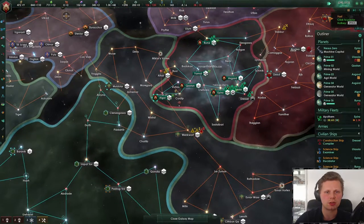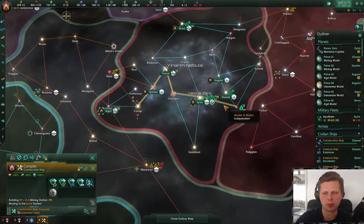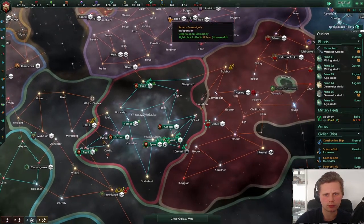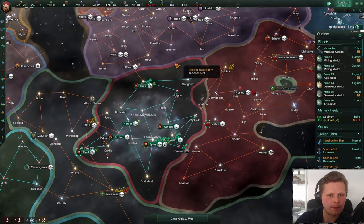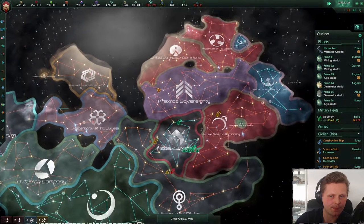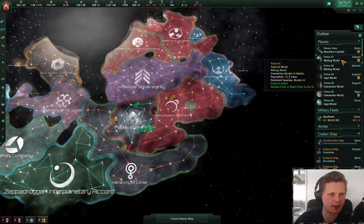We're now making 600 research. It's not the best — it's good enough. Let's get our construction ship over here to build up that mining station. You're still overwhelming. You don't have friends — well, you actually have a defensive pact with an unidentified empire, who is most likely over here. There is someone over here. We need to be waiting until this actually starts kicking down.